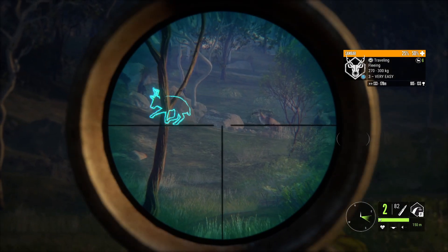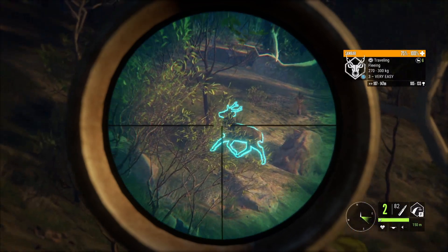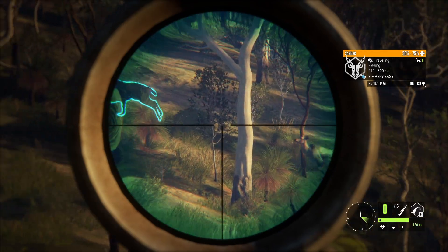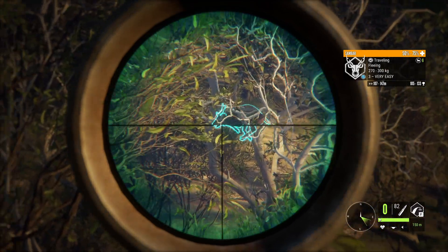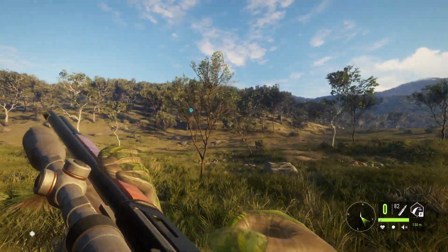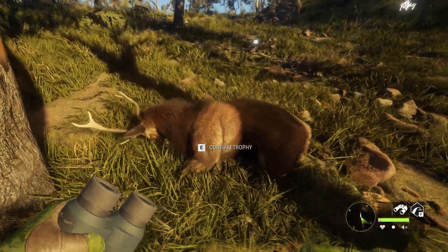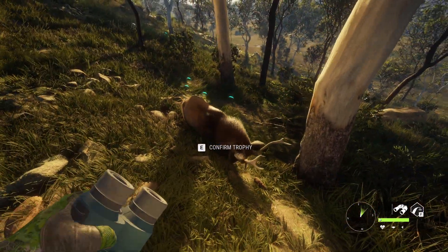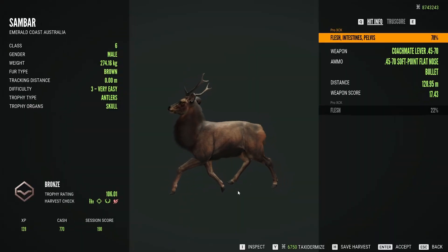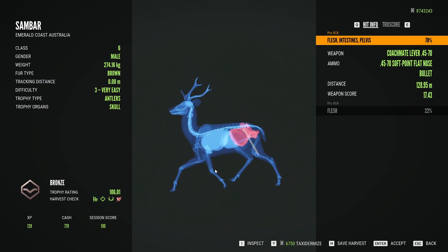I'm actually surprised he didn't die on the spot — he still went down, so we definitely got a barrel, but I feel the shot placement could have been better. And the same can be said about those two shots, we completely messed it up. The health is going down so he's gonna die. I assume we hit the stomach or the intestines, because he went down relatively quick, although not as quick as if we'd hit a barrel. And yeah, we hit the intestines and the pelvis on the first shot — what a terrible shot, I promise you I'm better than this.